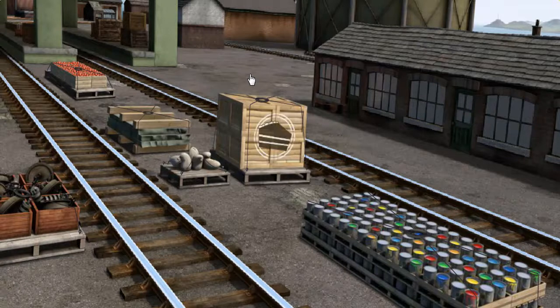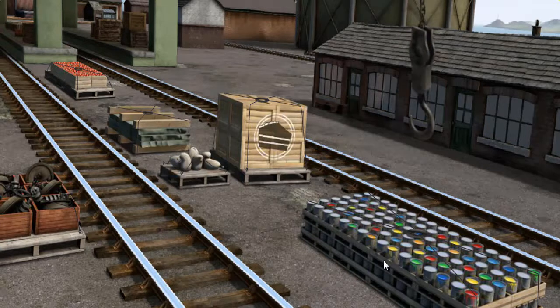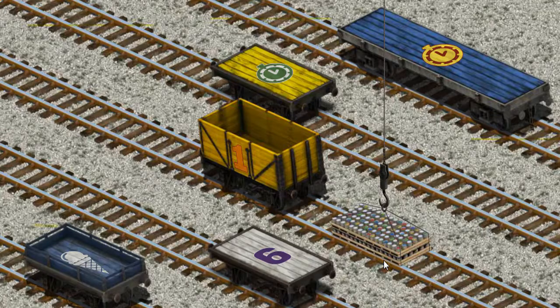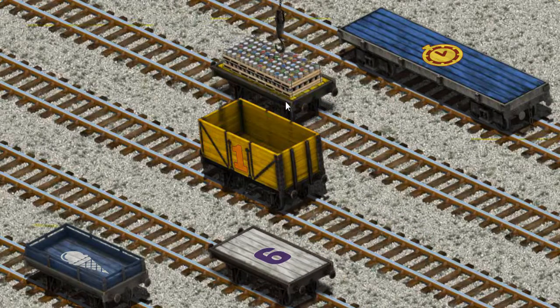Thomas and his friends have many deliveries to make. Thomas must deliver the cans of paint to the steamworks. Show Cranky where the can is. There you go! Let's lift and load. Now the cargo must be loaded. Show Cranky where the yellow flatbed with the picture of a green clock is. There you go!